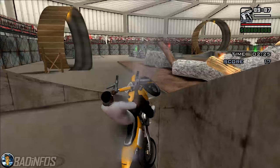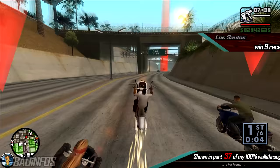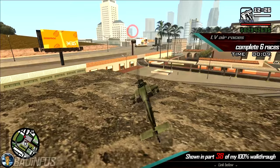Number 9, the 4 race tournaments. In Los Santos, you have to finish all 9 races in 1st place. In San Fierro, you have to finish all 6 races in 1st place. In Las Venturas, you have to finish all 4 races in 1st place. And finally, also in Las Venturas, we have to complete all 6 air races. There is no time limit — you just have to complete them.